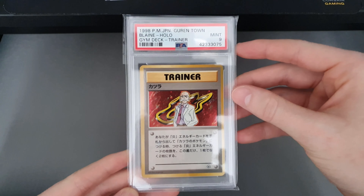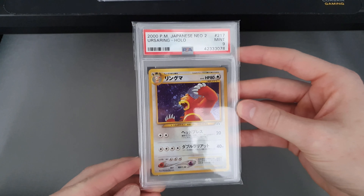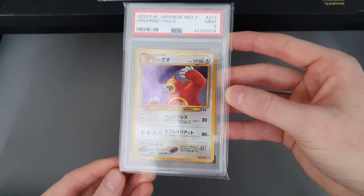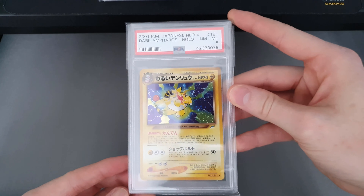Blaine — I've actually just won the PSA 10 version of this, so I'm not too bothered. These are all on eBay at the moment. I did miss out on this card — I should have got it to be honest, it was a really good price but I just forgot about it and lost out. This one was the lowest graded card in the return. I don't know why it got an 8, I really don't.